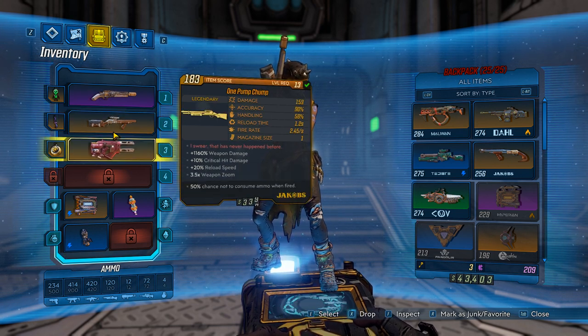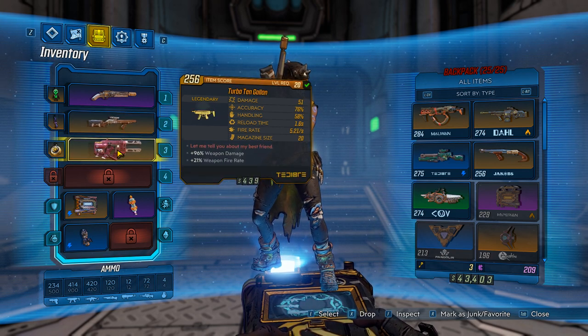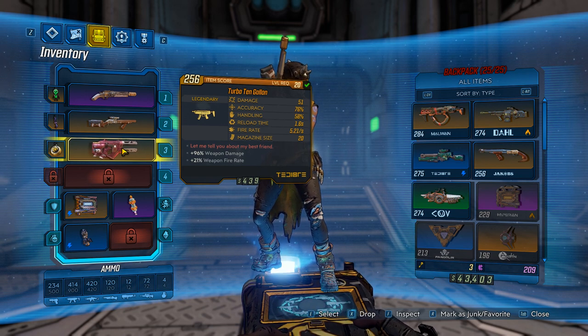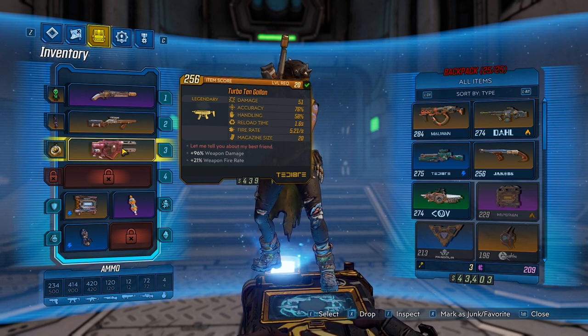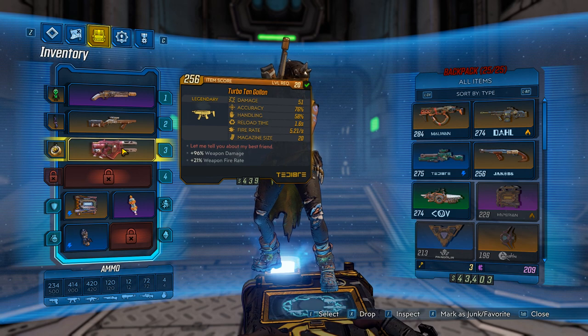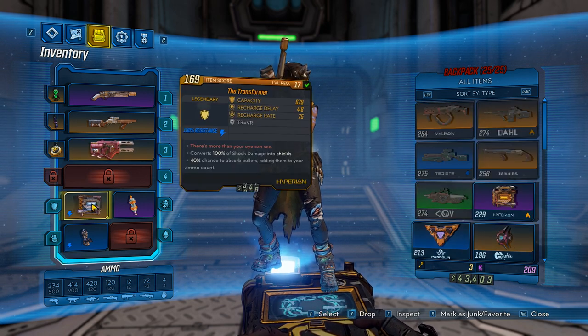Another weapon that you can grind — both of these two weapons are grindable from bosses. This one's from an Athena's boss called Mr. Bean; it was off a side quest to help Maya's apprentice. If you don't know how to get that quest or find it, just comment down below and I can run through it. I can run through all of the Athena's bosses and tell you guys where they are and what weapons drop from them.